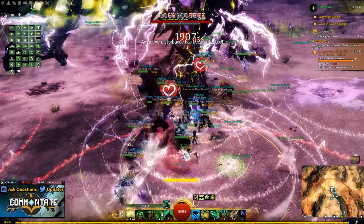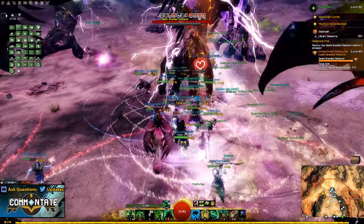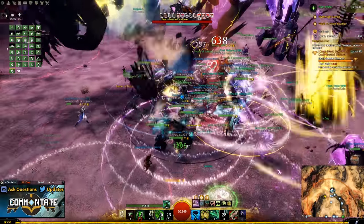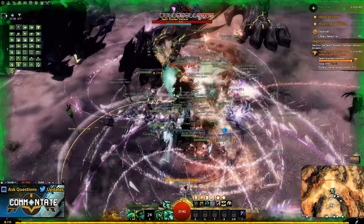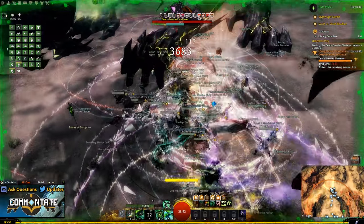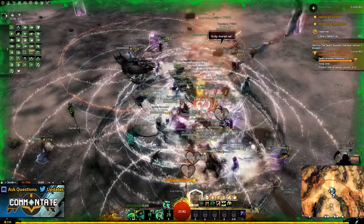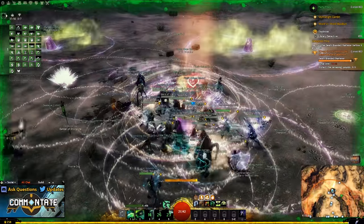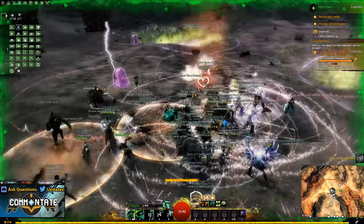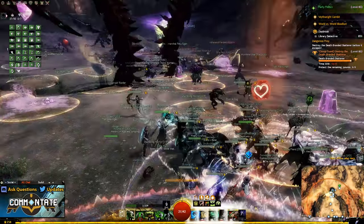Be sure not to try this yourself or even with a small group. Rather, open your looking for group tool and wait for some people to gather for this event. The fight itself is pretty much what you would expect from a world boss, but there are some mechanics going on. Just be sure to listen to your commander and follow their lead so that you can all successfully complete this event — either for the loot, or in your case for the mist entangled item.